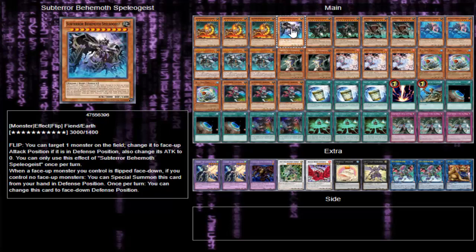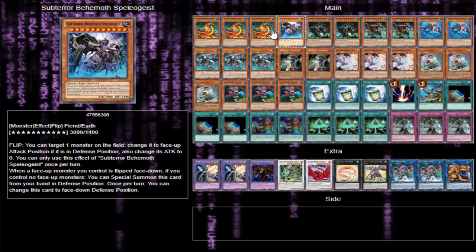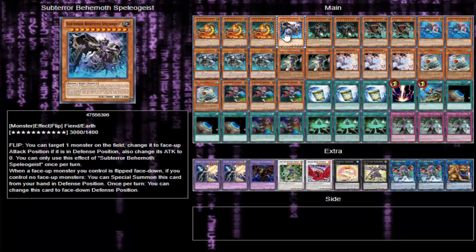Speleologist — you target one monster in the field, change it to face up attack position if it's in defense position, and change its attack to zero. So he can make a big monster literally nothing as long as it was in defense. He's a one-of because he's chainable off Ultra Moffis, but you don't really use this card that much. He's still a 3000 attack beat stick, so he's worth having for damage.